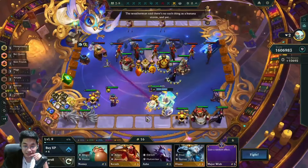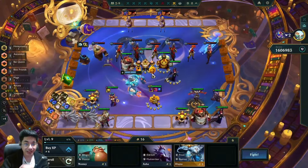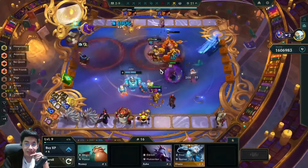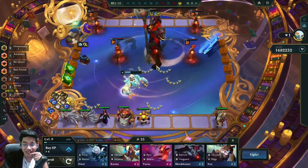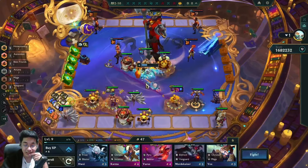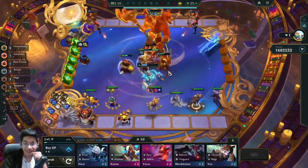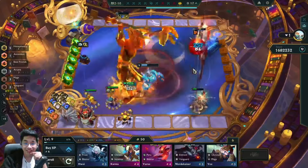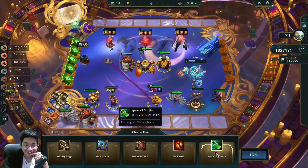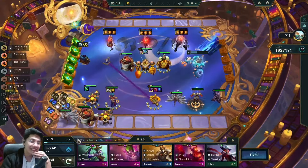We luckily got a Xerath and can start using him for ascendant odds. The best ascendant odds you want are the one that lets you level up for three gold, and the other one that increases five-cost odds. I lost again — my frontline is non-existent; I'm being too greedy with items. We put the Honeymancy emblem on Nora — that's fine. But oh my god, this Veigar 1 clears! We take a Shojin for Veigar and Redemption for Blitzcrank, and now we're starting to itemize.